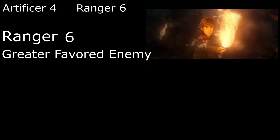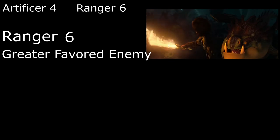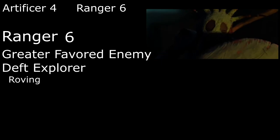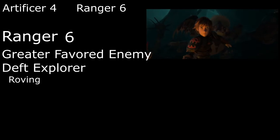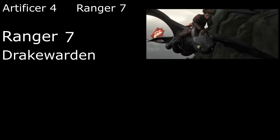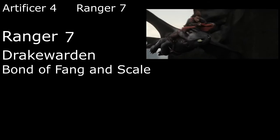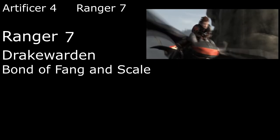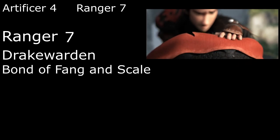We're also no longer just a Canny Deft Explorer but a Roving one as well, further increasing our speed by five feet and giving us a climbing and swimming speed as we get accustomed to our peg leg. Seventh level Drake Wardens develop the Bond of Fang and Scale, giving us resistance to the same damage type that Toothless is immune to as we line our armor with his scales. It also lets him deal extra damage of that type with his bite and gives him wings and a 40-foot flying speed.